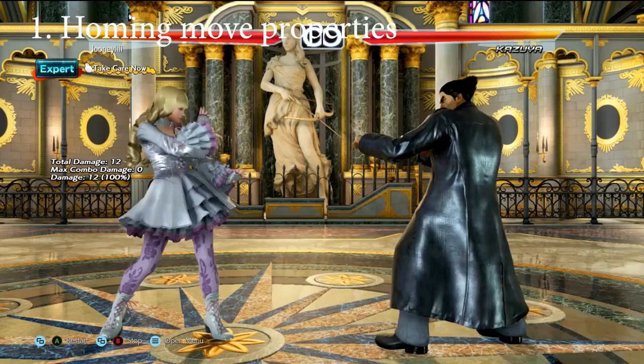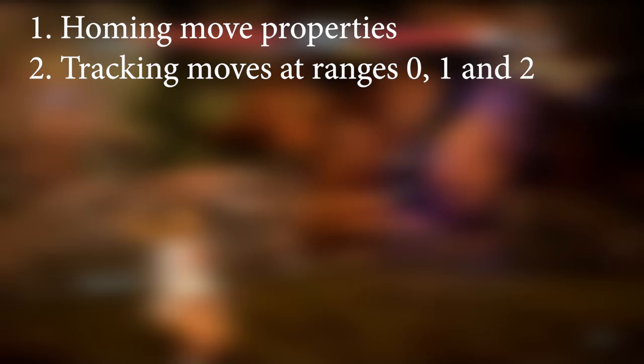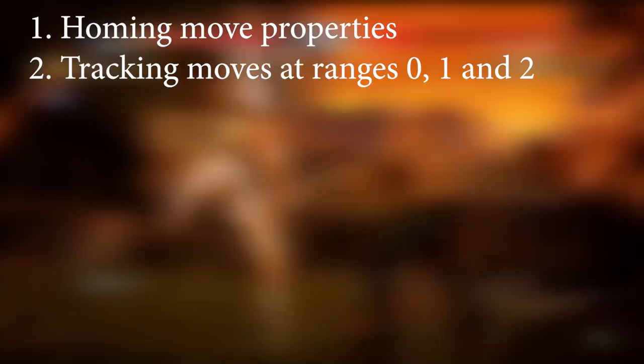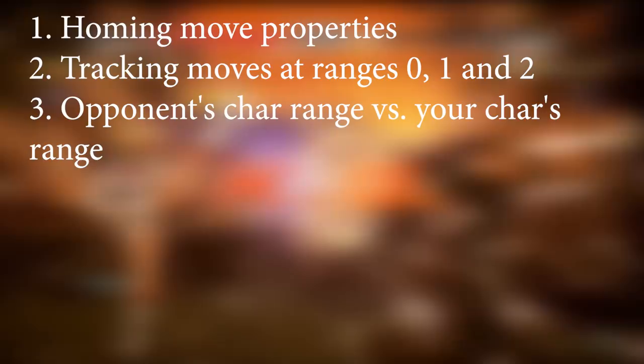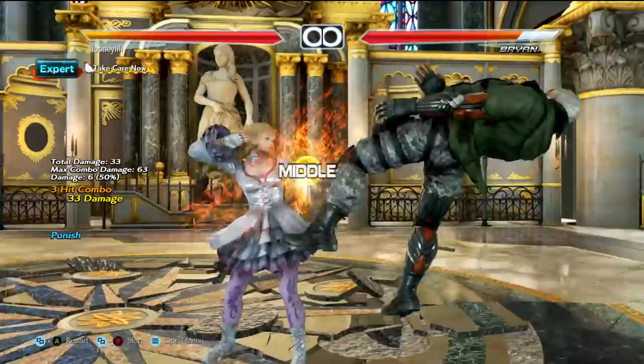Here are a few things to consider before making a decision. How good are their homing moves? Maybe they are safe and very rewarding on block and on hit, or maybe they work only at a certain range. Some characters have really unsafe homing moves that you can bait out and punish. Then consider their tracking moves at range 0, range 1, and range 2. Does the character have a weaker side? Maybe the character has great tracking up close but very bad tracking at range 2, like Alisa.